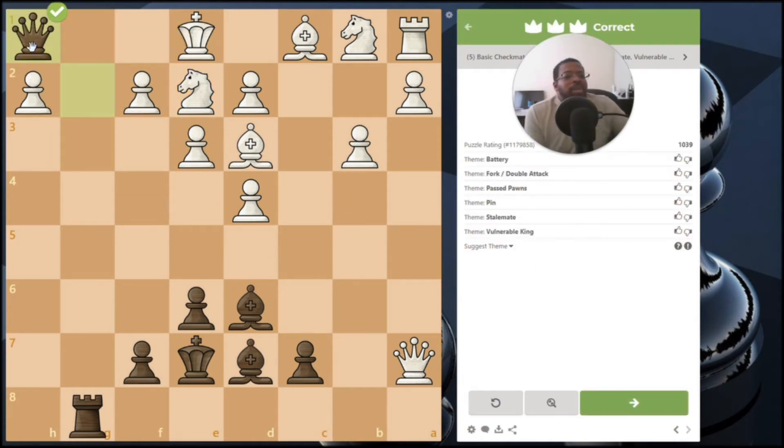This queen is eyeing down that horizontal. The only piece that can block this check is this knight, which has to come here. Then you bring this rook in — the rook is now checking the king. That square is empty so the king jumps there, then that rook jumps to where the king is, and that's checkmate because the king cannot escape.